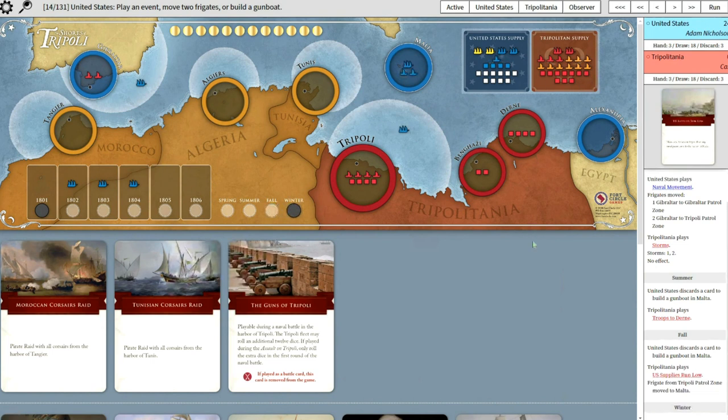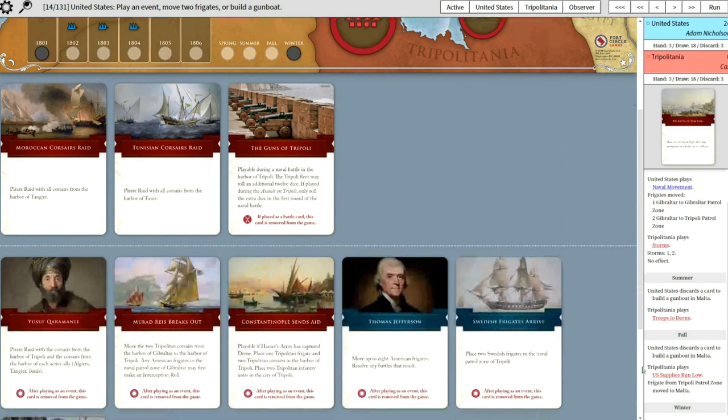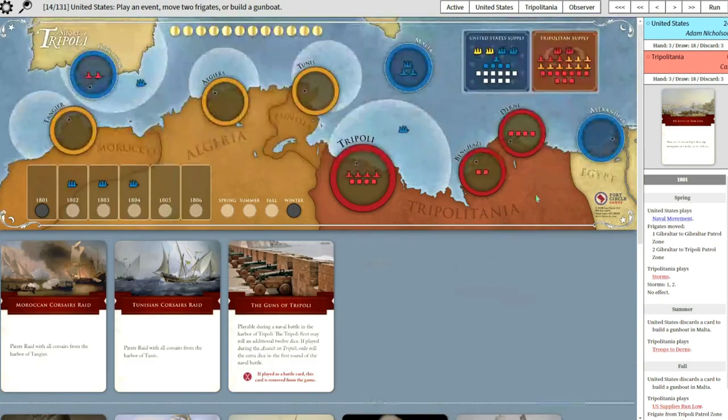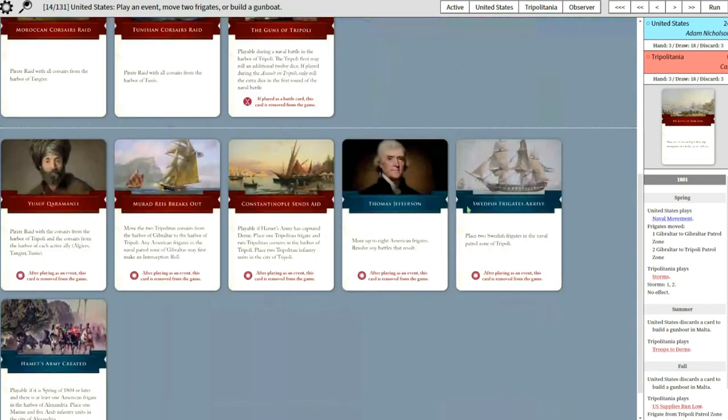In the fall, they discarded another card to build a gunboat in Malta. And you played U.S. Supplies Run Low, so you moved the frigate from Tripoli. You didn't use Mered Reyes Breaks Out - that may be because you're just newer to the game - to get those Corsairs from Gibraltar.